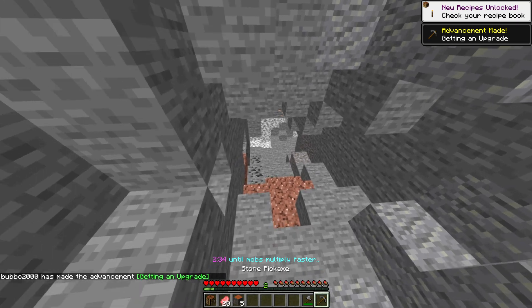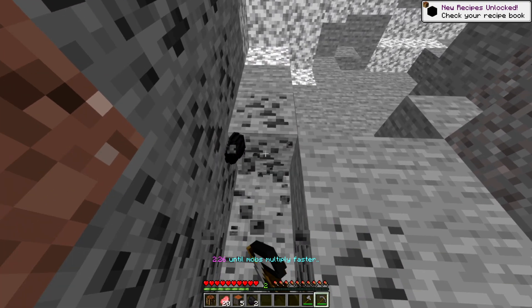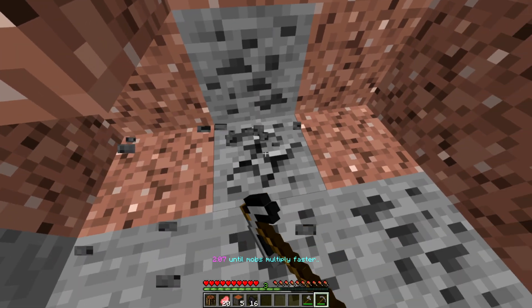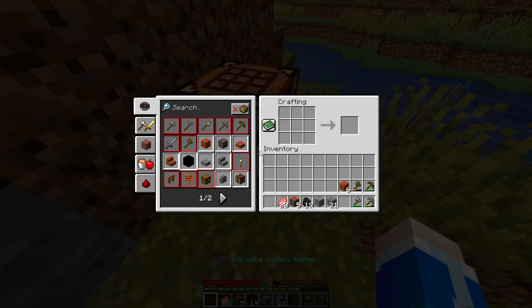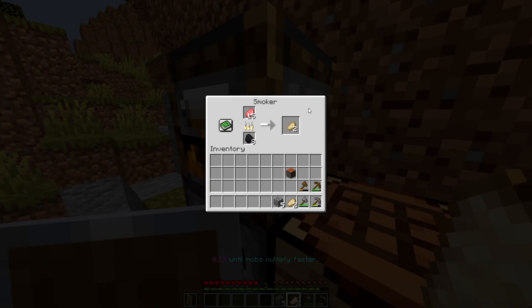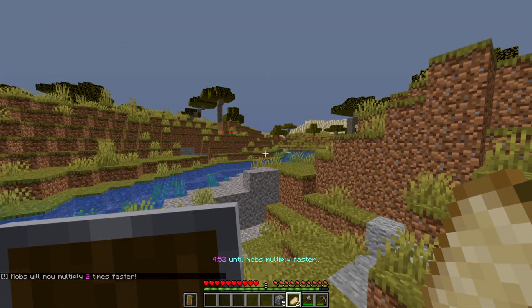The thing I might need most is probably a shield. If mobs are spawning like crazy and they get near me, especially during nighttime, it might get a little crazy. At this rate, I think it's going to be the second multiplication of mobs before it hits nighttime. Dead cave — love to see it. We should probably cook this food quickly before nighttime. We got the shield! Now we just gotta wait for the food to cook. Looks like 10 seconds left until the mobs multiply faster. The mobs are two times faster now.